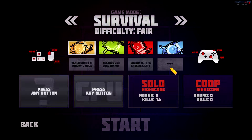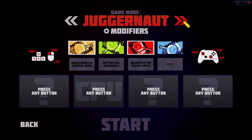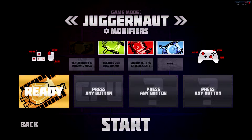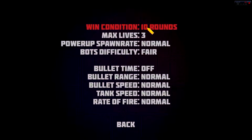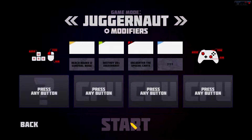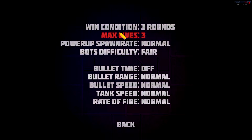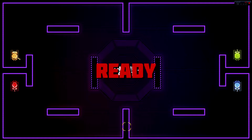We're going to go with Juggernaut — this one is very good. Let's go for the orange tank. We'll quickly modify the game so we're not playing for a stupid amount of time: max lives off, max rounds three, three lives, power-up spawn normal. Let's select the tank and start. Oh my god, that was a quick loading time.